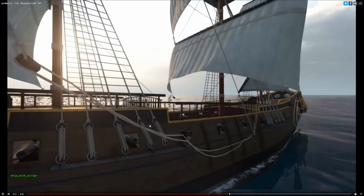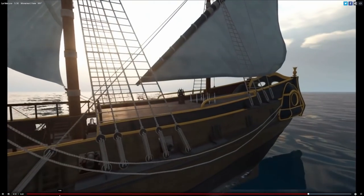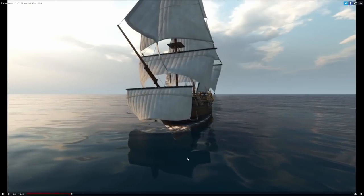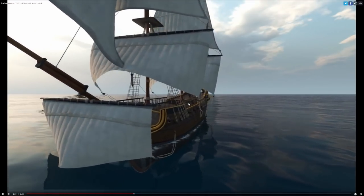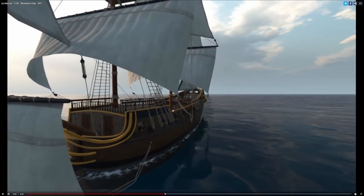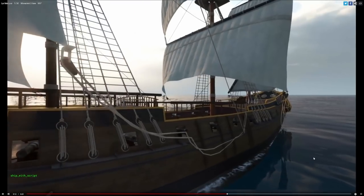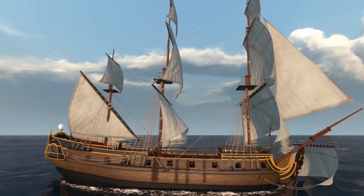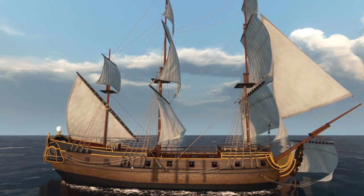We can see the rope physics here, which I assume are taken from horse and cavalry reins in Mount & Blade 2 Bannerlord. But what's more exciting is being able to see on the deck — being able to see cannons — and we'll get onto them a little bit as well, because this is going to implement full naval combat to try and replicate the age of piracy. We have seven broadside cannons on the side.